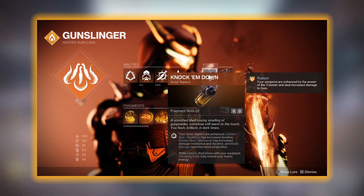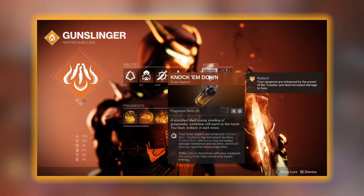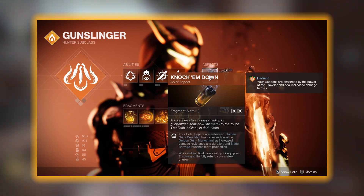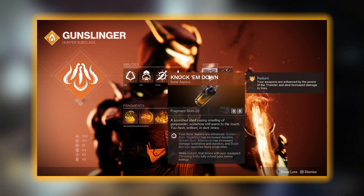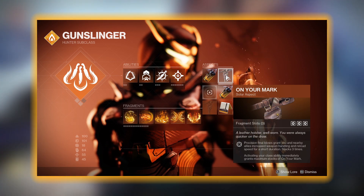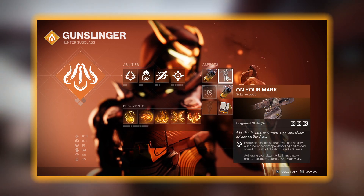Aspect wise, we are starting off with Knock 'Em Down, which is going to buff up your Blade Barrage so it deals more damage, and it's also going to give you your melee back when you get a final blow with it — as long as you're Radiant, but we are always going to be Radiant, so that's fine. Next up we are using On Your Mark. We are mainly using this for the 3 fragment slots it provides, but the weapon handling and reload speed it provides is also very nice to have.